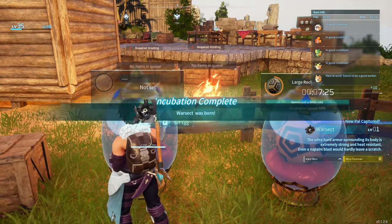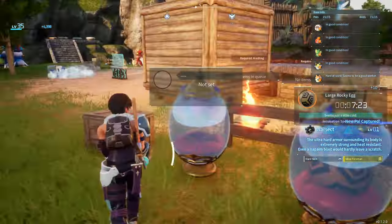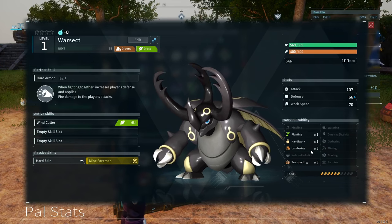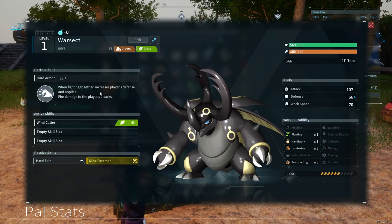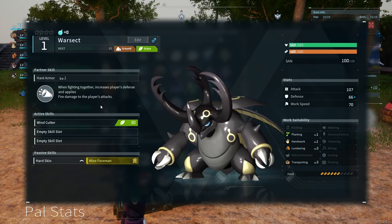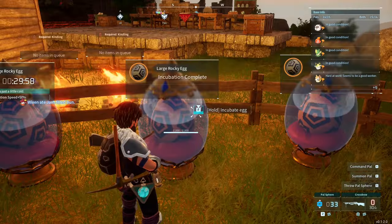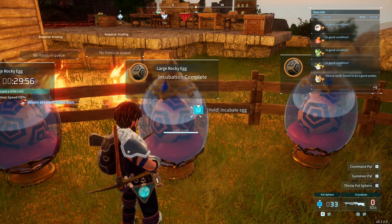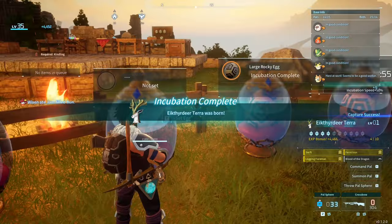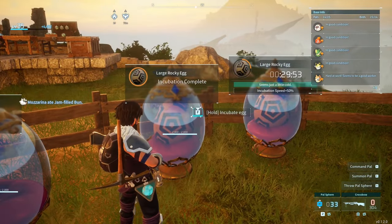The huge rocky egg is a War Sect. I heard good things about these guys. The War Sect has level 3 transporting and lumbering, and when fighting together it increases the player's defense and applies fire damage to the player's attacks. That's nuts. We have large rocky eggs to hatch — are they going to be the Ectol Deer? Swift, Ferocious, Logging... oh, that might be pretty good, because we need logging.